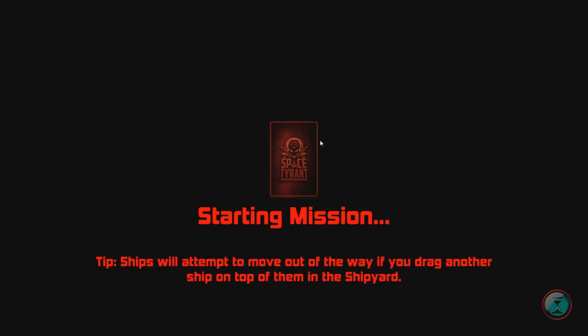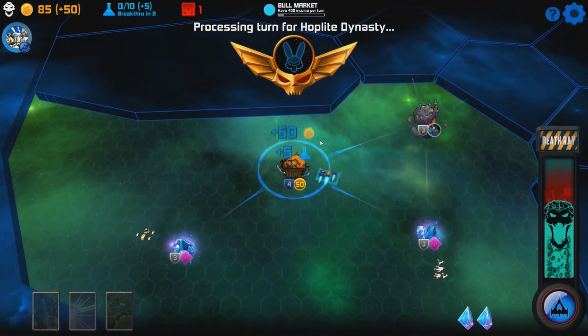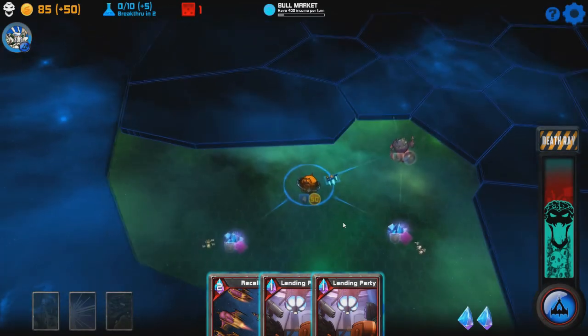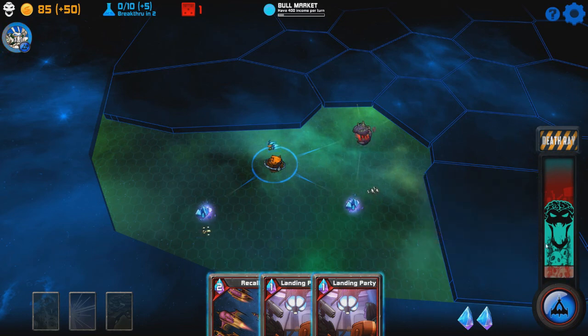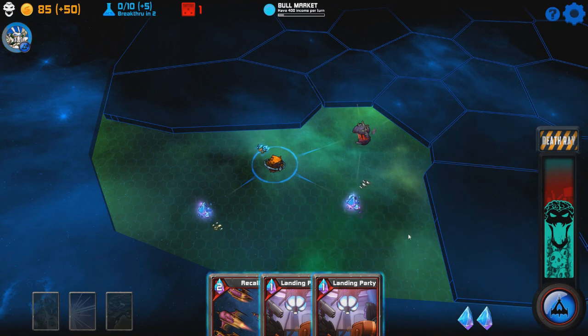One thing to note is that even if you exit out of the game, you can go back in and it just returns to the starting point of where you left off. So there's nothing to worry about regarding losing everything. The mission goal is to monopolize resources — generate 400 income in a single turn. Now, this is your death ray: blasting ships and capturing worlds raises your tyranny over this sector, while unrest reduces it each turn. If tyranny reaches 0, your empire will rebel and you will lose. Once it goes up, you can use the death ray, which is pretty cool.